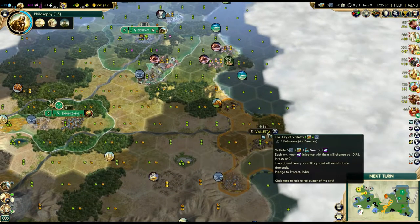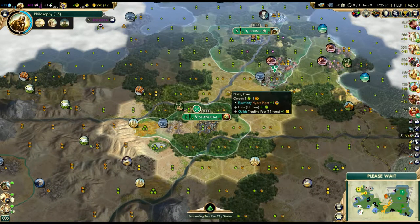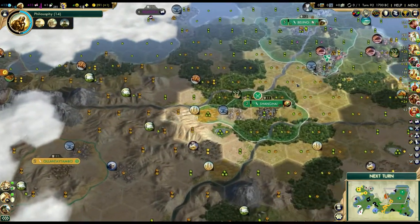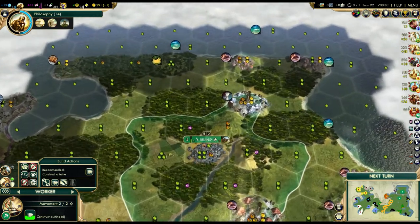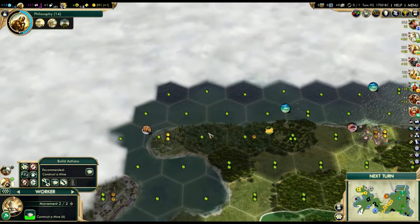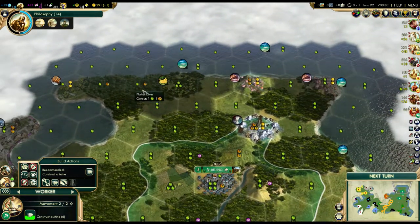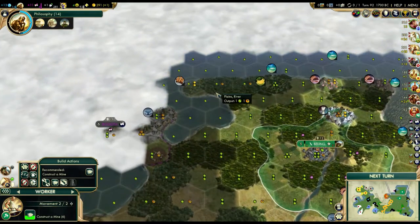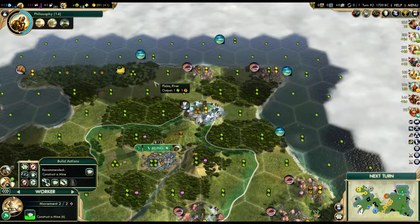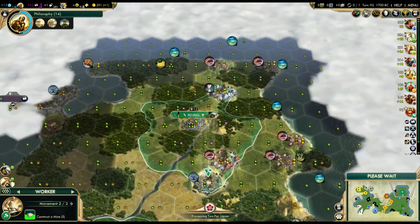We got philosophy in 14 turns. I'm heavily considering a city right up here - I wanted to start a city up here. I would get the bananas and the spices. Maybe I can start two cities: this city right here, and then this could be my final city up in this area. I'm pretty sure I want to start a city on this tile exactly though - I would get the fish tiles, and I think in the long run that would be okay.